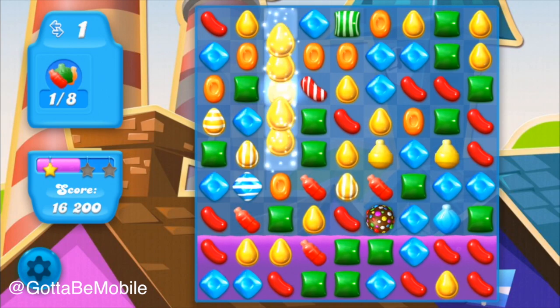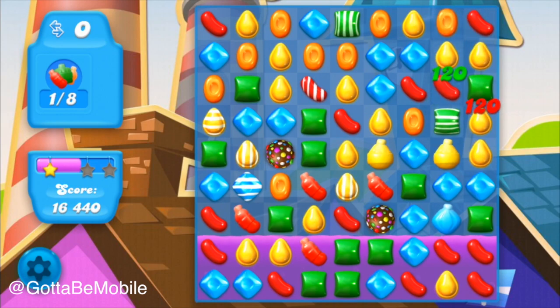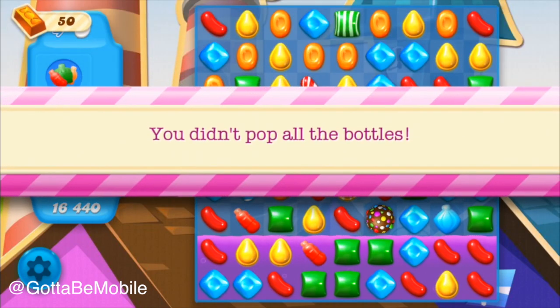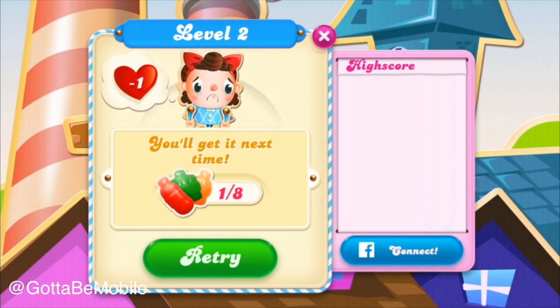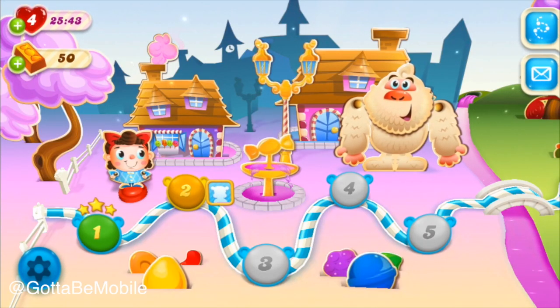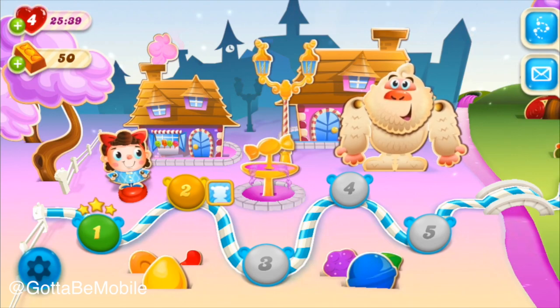Say you're playing through and you aren't able to beat a level. In the early stages it's going to be hard to fail, but eventually you're going to get the message that you didn't pop all the bottles and you're going to lose a life. You'll notice you have one heart down, and if you tap the X and go back to the main screen, you have 25 minutes to wait for another life.